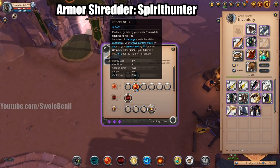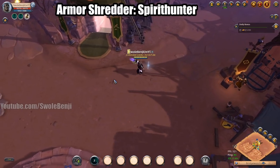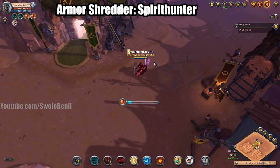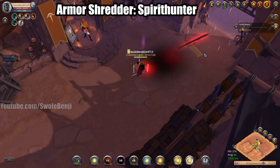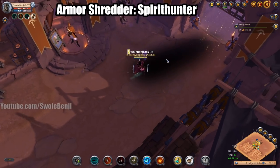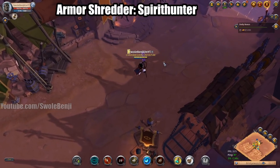For Spirit Hunter I use Inner Focus for more damage. Here's what you do: stack one Q, then two Qs, then stack your W all the way up with three Qs, press F, press R, press E — that's going to deal a crap ton of damage to people and shred their armor.